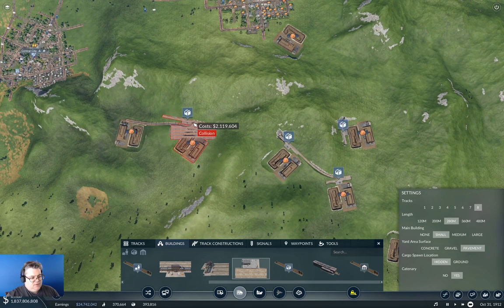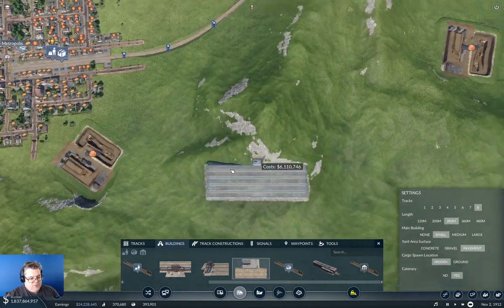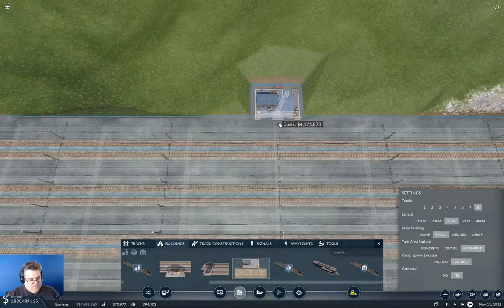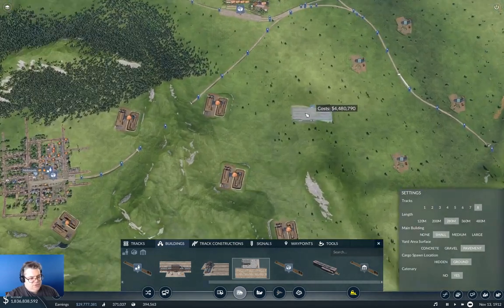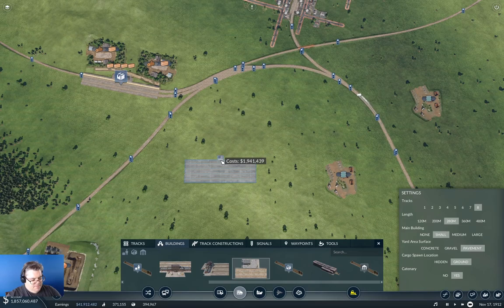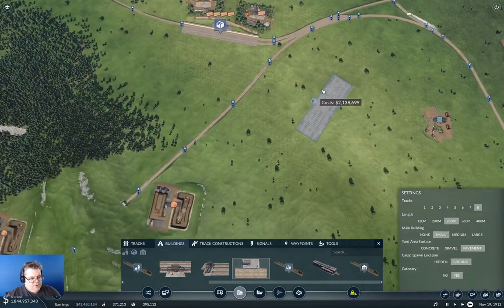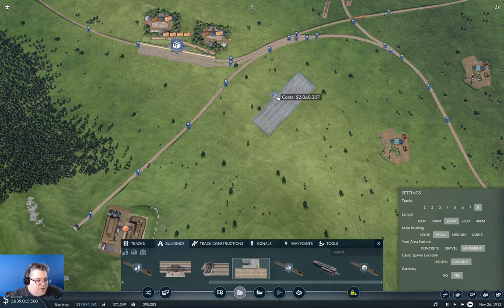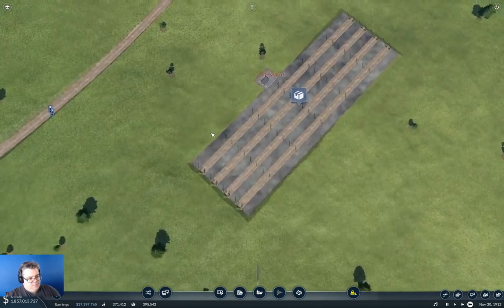So we're going to need trains and a bunch of tracks coming in here. 280 meters looks like it's fine. We won't put a yard area — we'll use that one over here. So we'll drop this right here. I think we'll drop it right about here. If we put it there and back it up to here — okay.